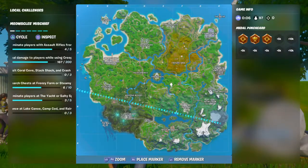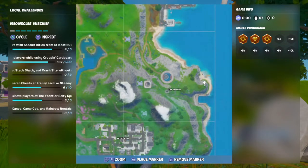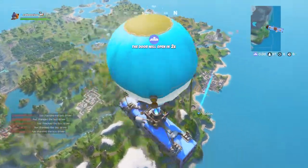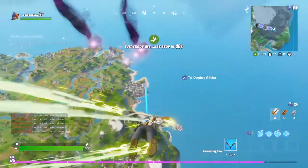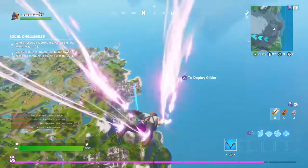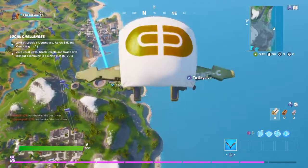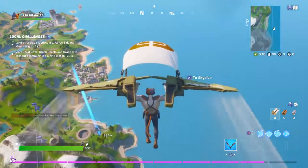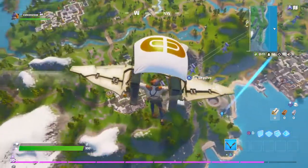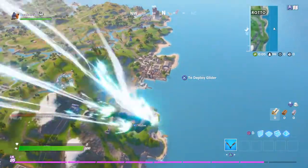Deadpool skull is much harder to find, but you can find it right about here. This is Deadpool skull. We're going to jump out of the trail and go through Deadpool skull. Going through Deadpool skull will lead us through the big hole, which has a lot more XP and loot.